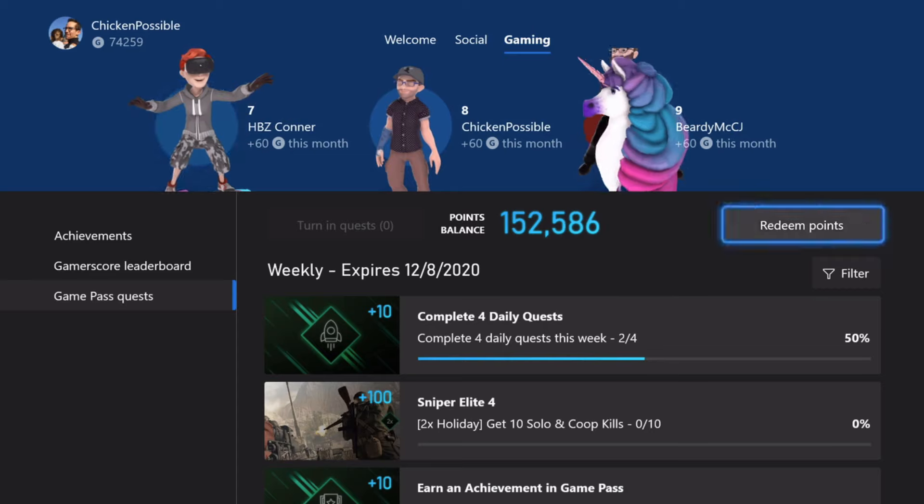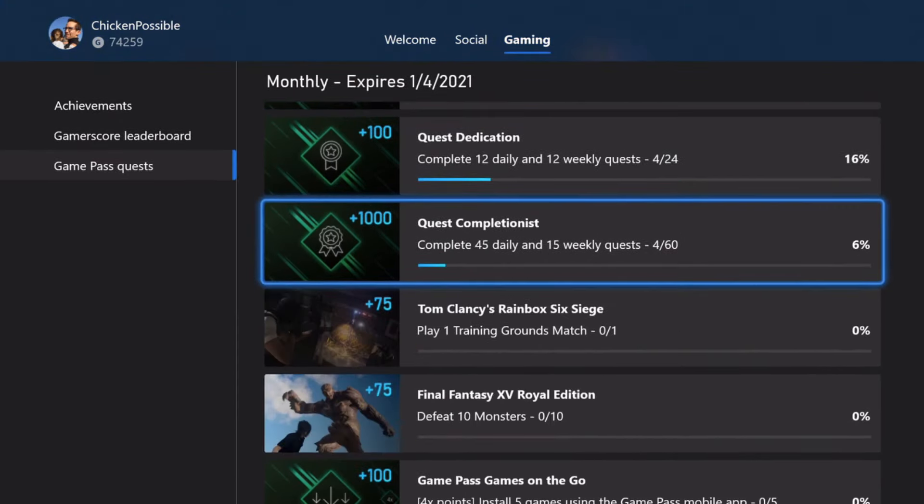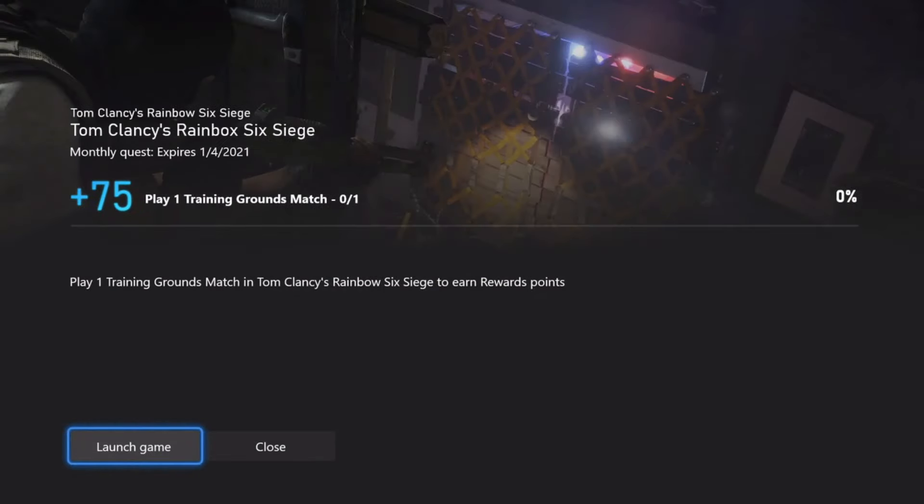We have got to complete a certain type of match within that game in order to unlock this quest. This is going to be good through January 4th, and we'll earn 75 rewards points for completing one of these Training Grounds matches.